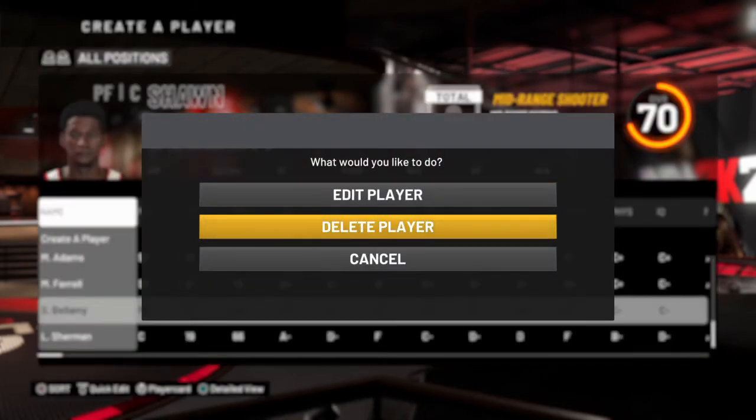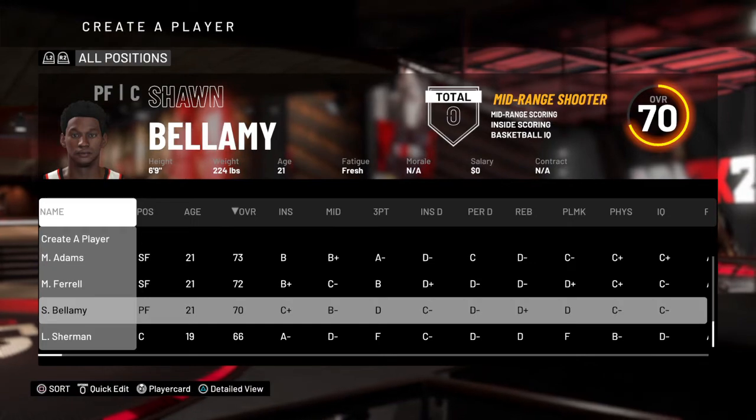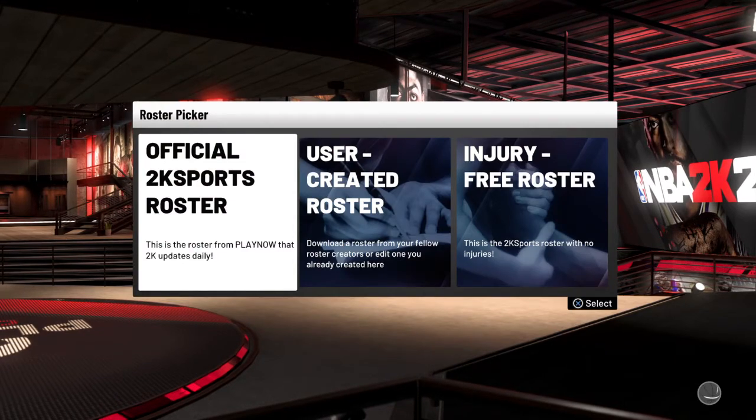Click on the player and it's going to say Edit, Delete, and Cancel. Just hit Cancel — if you do that, the player is made. Then hit Circle and come over to Create Roster. You can do any of these options; I just like the official 2K Sports roster because it seems like the quickest.